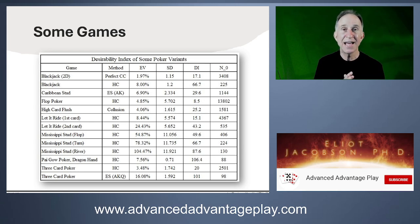The Pai Gow poker dragon hand side bet is also a very powerful opportunity. But by far the single best opportunity available today is three card poker edge sorting — sorting aces, kings, and queens one direction and all other cards the other — with a DI of 101 and an N0 of just 98 hands. Roughly one to two hours of a fully edge-sorted three card poker game is the best opportunity I know of for an advantage player.